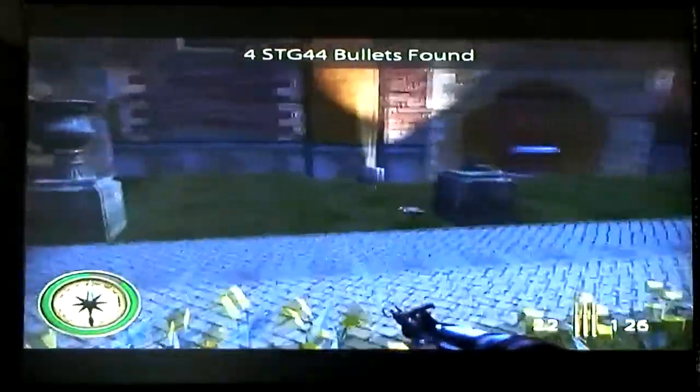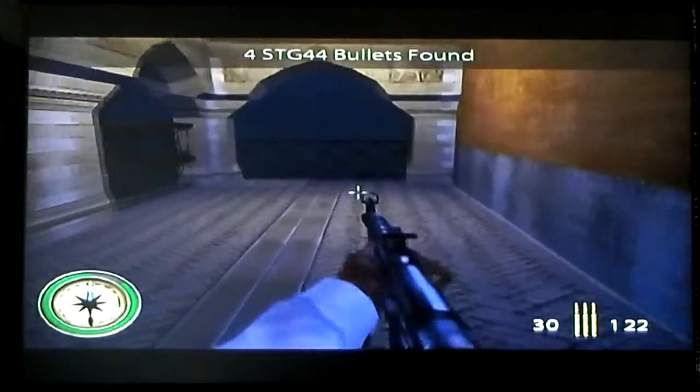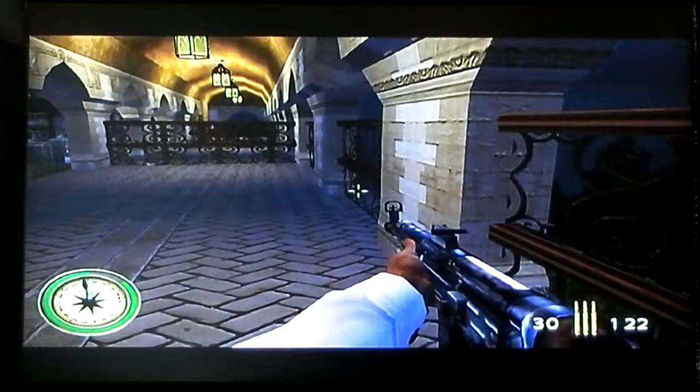Sometimes there's a glitch where an enemy is all the way in the wall and you can't even hit him — and that sucks because you have to hit him to get the gold star. Just throw grenades and wait for Garrett's slow self to come over here.